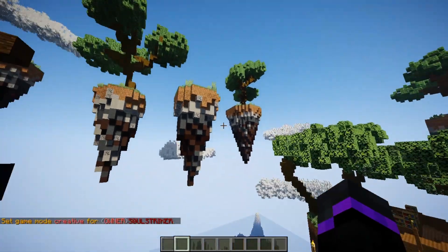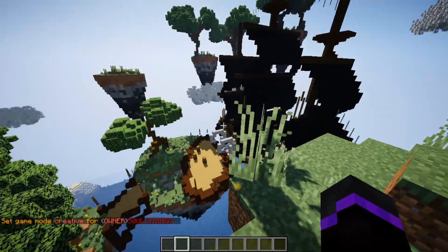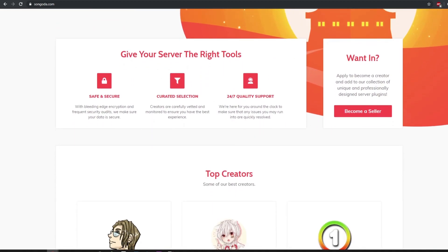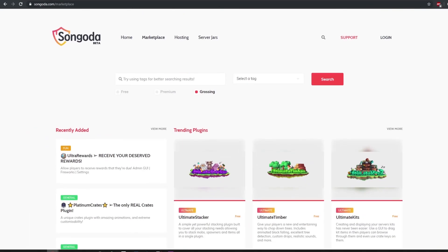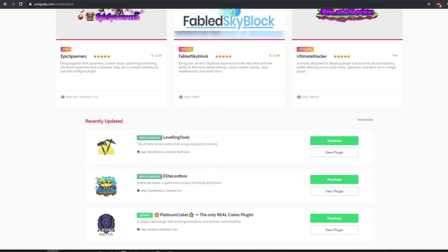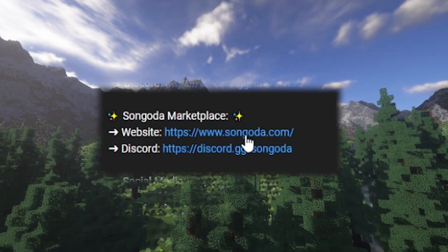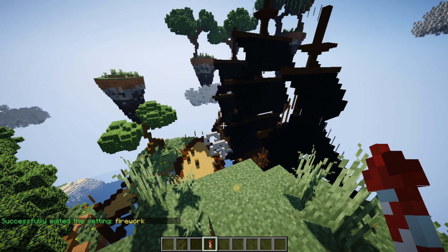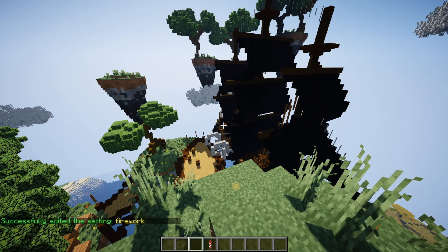Now let's fly up here because this would be our second tutorial point. If you guys enjoy these types of plugins, be sure to check out the Songoda Marketplace — that is today's video sponsor. They have loads of custom and amazing plugins, both free and premium. So make sure you check them out down below in the description. I'm not going to edit every single point because it's pretty much the same thing for each one — I just wanted to give you guys one core example. Now I want to show you how to set up an NPC that players can click to start the tutorial.